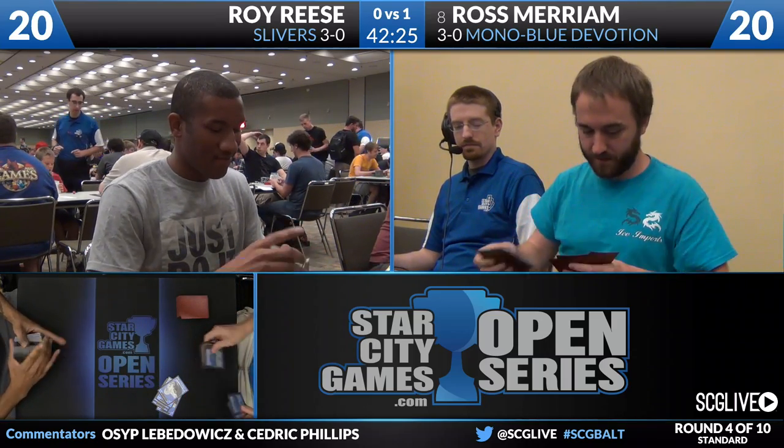That was based off of basically the perfect Mono Blue draw: one, two, three is Thassa, four is Master of Waves. And not only is it Master of Waves, but it's Master of Waves off of Nykthos - so he actually cast two spells that turn. Really good start for Ross. After board, Ross has got to be thinking: he's a Sliver deck, he's probably not as aggressive as I can be, he's not going to be able to out-tempo me probably. The only way he's probably going to beat me is if he's able to jump the curve with his mana creatures.